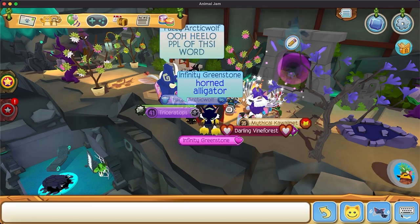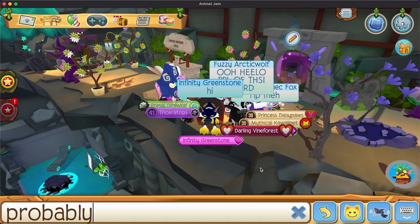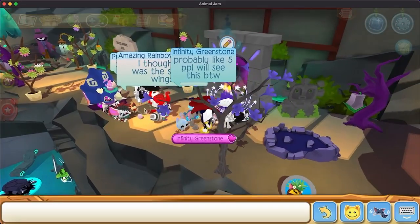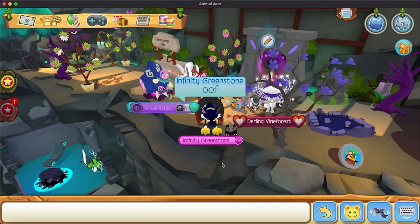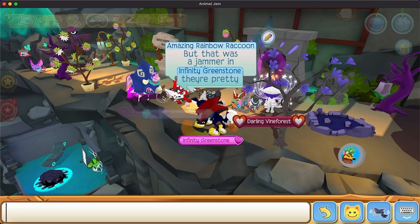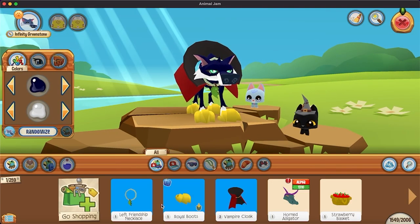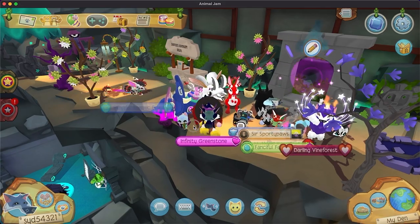I'm gonna go put it on now. Hello people at this world! Probably like five people will see this, by the way. I thought it was gonna be the Starry Wings. They're pretty. But alright. I'm going to put it on — my first alpha item, and it's like my dream item. I wish I got one with a yellow helmet, but this one's pretty cool too.